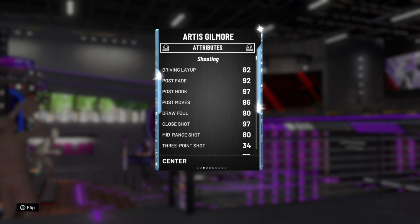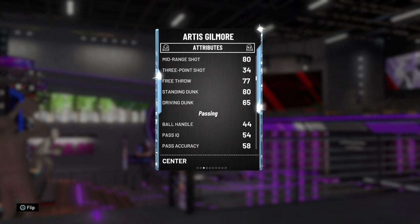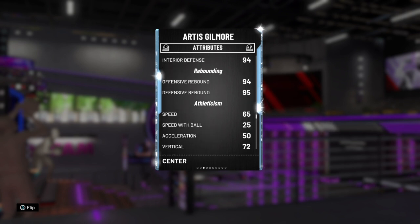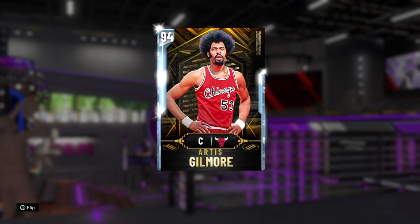87 post hook is overpowered, especially at a 7'2" frame. 80 overall mid-range, 34 three-point shot — obviously not shooting any threes. 80 standing dunk, 65 driving dunk. Playmaking is eh, but he's a center. 95 block, 94 interior defense, 94 offensive rebounding, 95 defensive rebounding. 65 speed, 25 speed with ball, 50 acceleration, and a 49 lateral quickness. He's just a defensive rebounding center I use all the time to get blocks and rebounds. And honestly, with Artis Gilmore, you can just lob it over everybody's head and dunk down real nice. He's a token reward card.